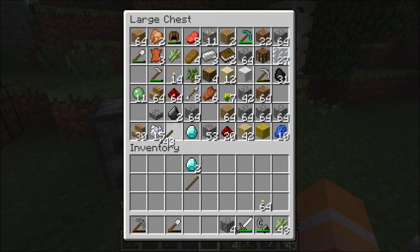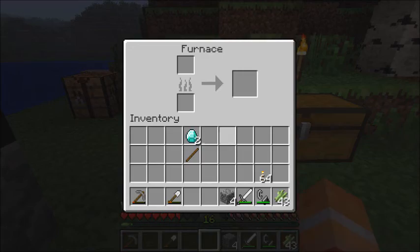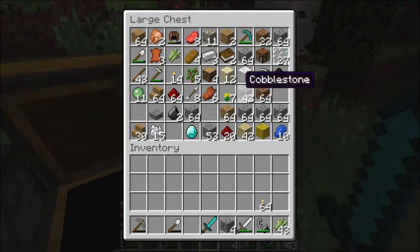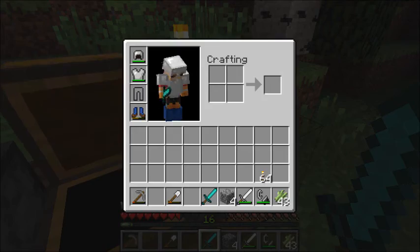I want to do one thing before we go — make a diamond sword. All right, so we got a diamond sword.